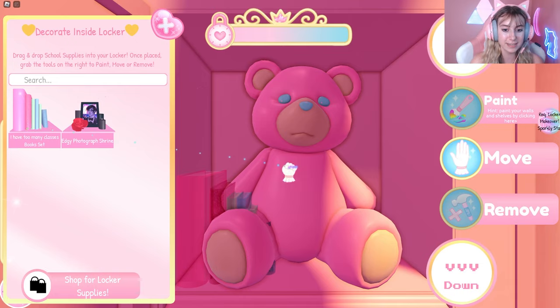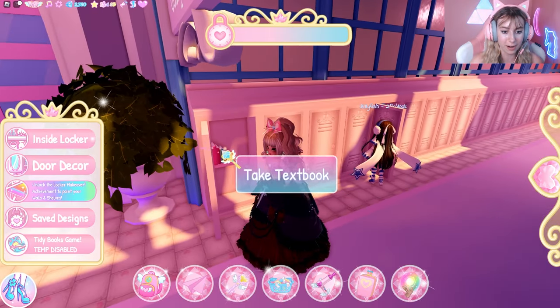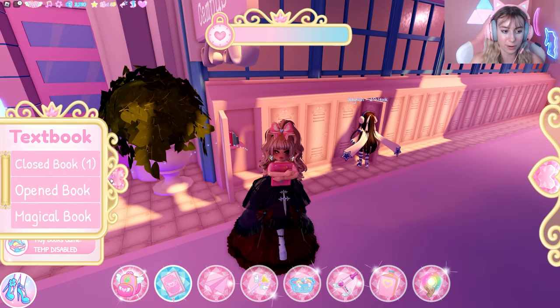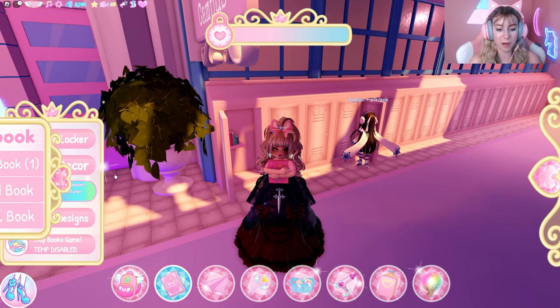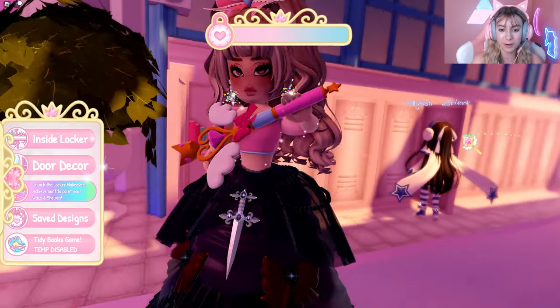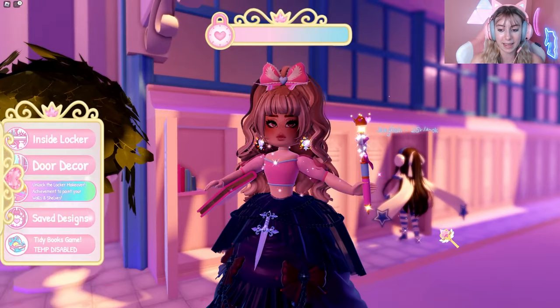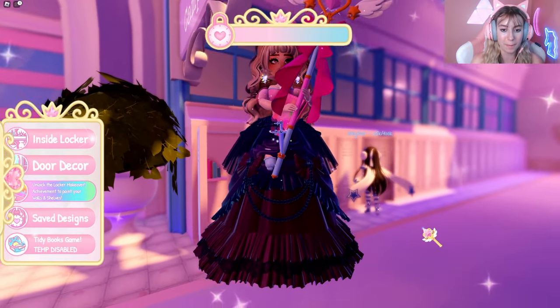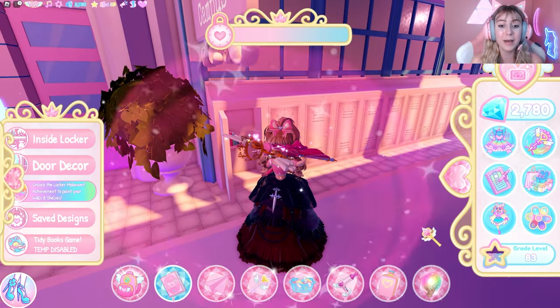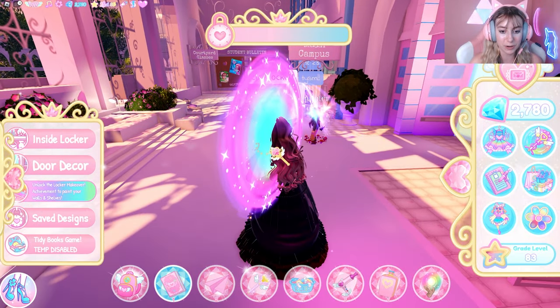Once you've done that, place this item in your locker — it can go anywhere. Then take a textbook. You'll have a pop-up appear on the side of your screen — keep that. Now we are going to teleport to the front of the school, which is the main campus. Summon a portal to the main campus, and make sure you have your textbook while you are doing this.